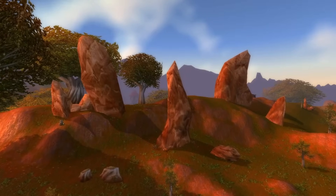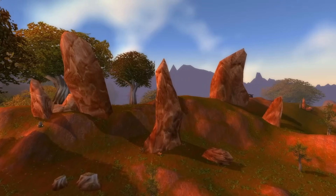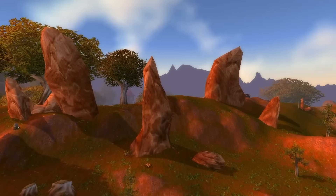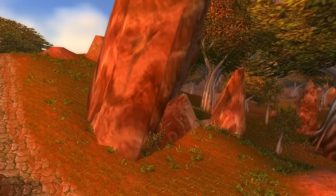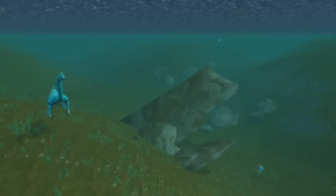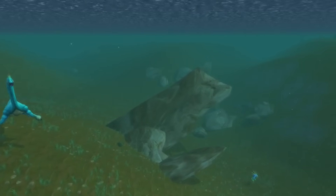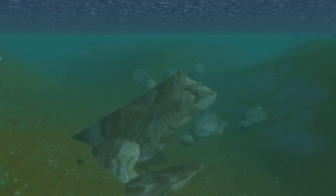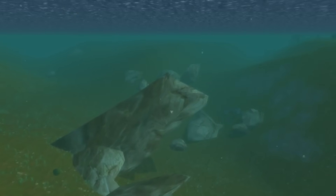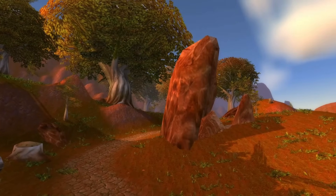Some of these red rocks really stand out. In the south and west of the zone, massive monoliths of stone jut out from the hills, really contributing to the rustic landscape. You can even find these pieces at the bottom of Lake Everstill. In the game files, these assets are even called Red Ridge Rock 1, 2, and 3, making them pretty much unique to this zone.